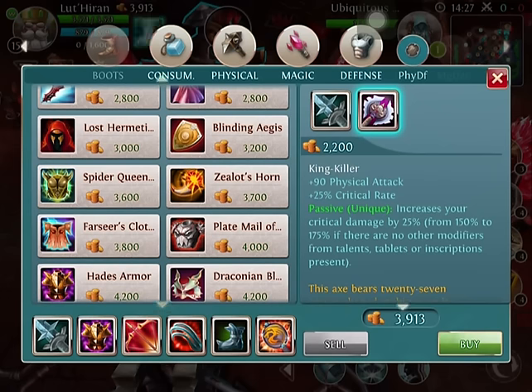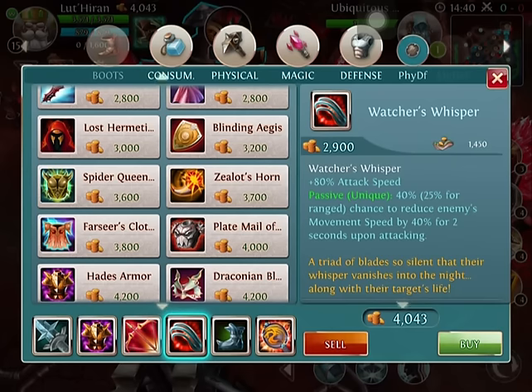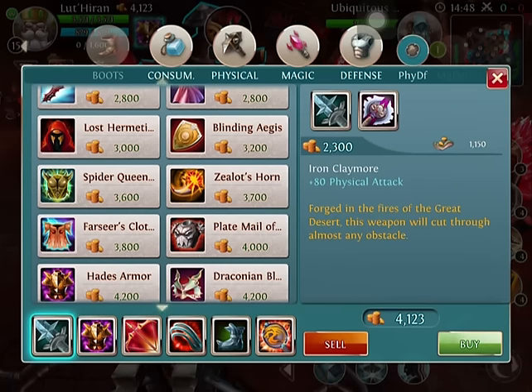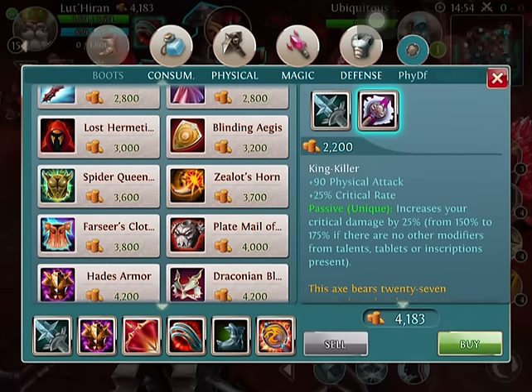But if you're not having trouble with any of those, go ahead and finish off into the King Killer. The reason we get the King Killer with Paladin is because the 25% critical rate is insane for Paladin — one out of every four hits. Plus, it works very well with the Watcher's Whisper because of the 80% attack speed, and the Savage Boots giving that extra 12, so this will put your attack speed almost doubled, giving you extra critical hit damage, which is insane.